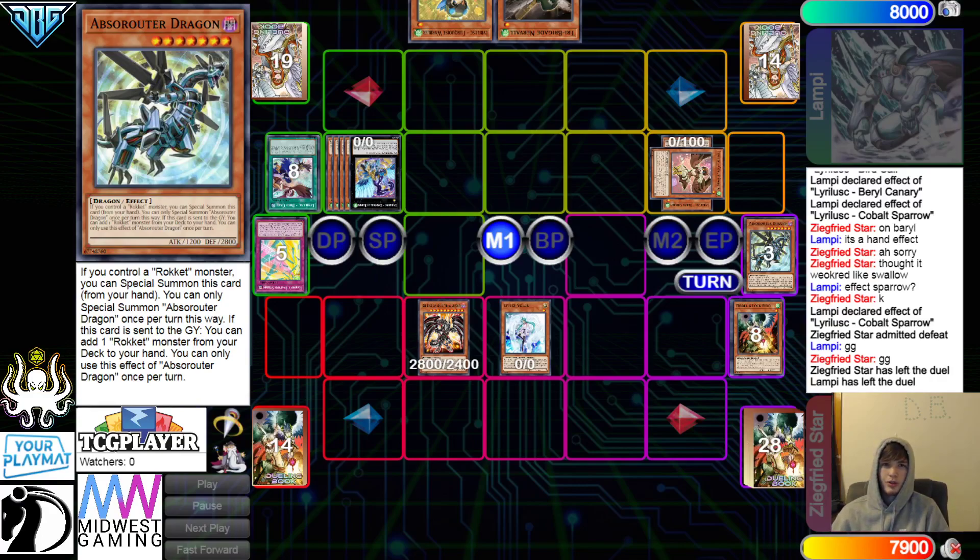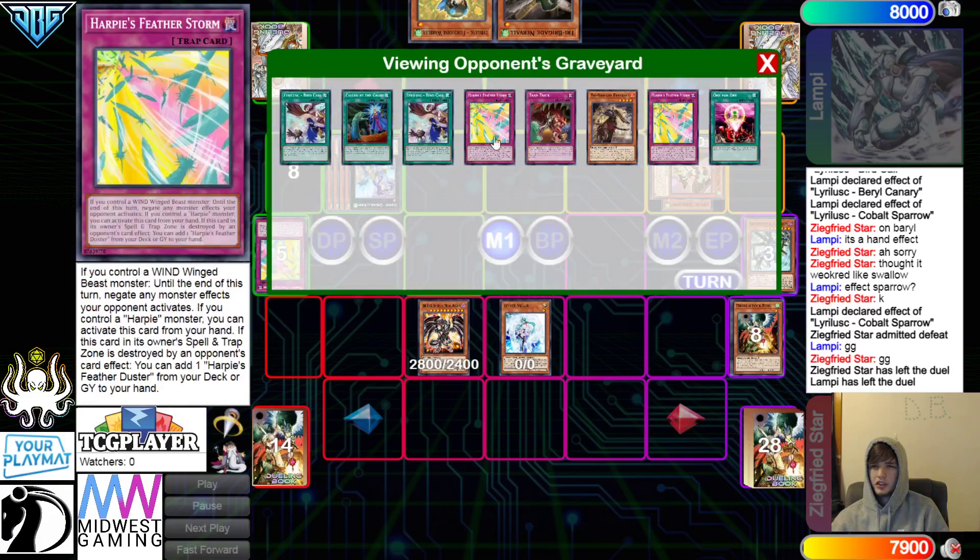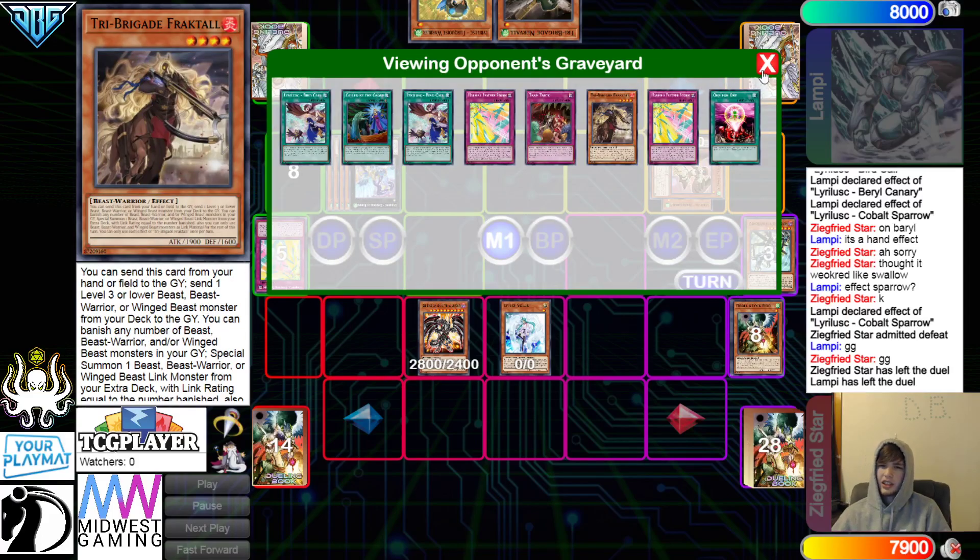Definitely some weird plays. I really do think they probably should have just set both. I don't think it really plays anything besides Lightning Storm or Harpies, which nobody's siding in versus Bird. Besides those versus Bird, you're probably just not going to have a great time versus the actual end board. This is literally just the plan B.